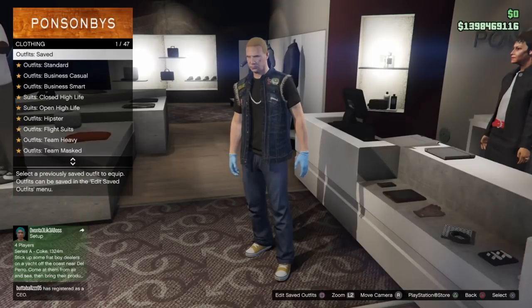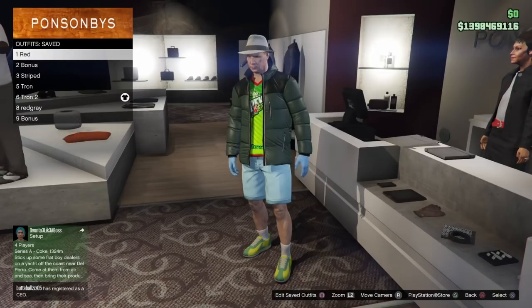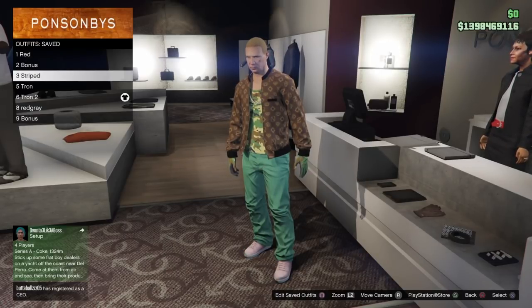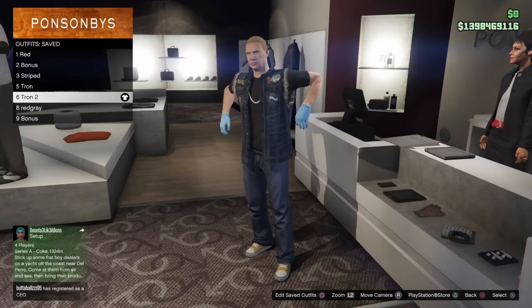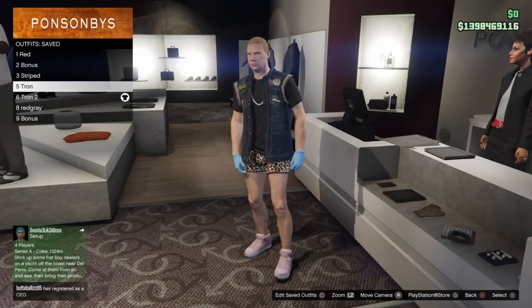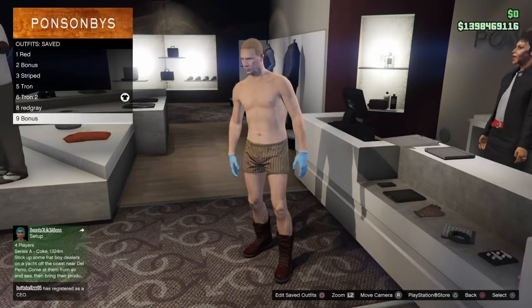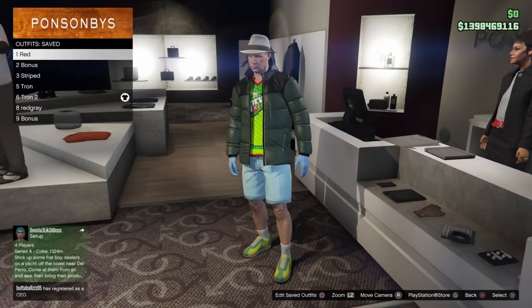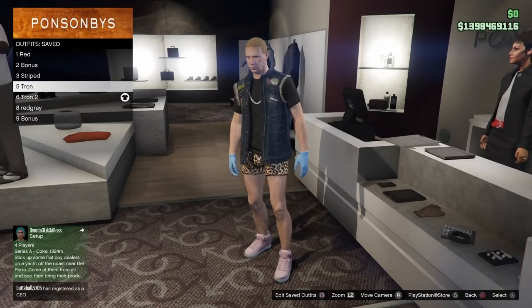We're going to run back over to the clothing store so I can show you the completed full list and run through it again so you can pause and freeze the video if needed. The first outfit is a red outfit plus a bonus outfit - just merging the checkered top over a red bib. The second outfit is striped with an empty slot, and back on female we'll add an overcoat blazer. The Tron outfit requires three slots: the Tron outfit with black joggers, the component to merge the Tron top onto the stuntman shoes, and then back on female we'll add the deadline outfit. The last outfit has two slots and a bonus slot.